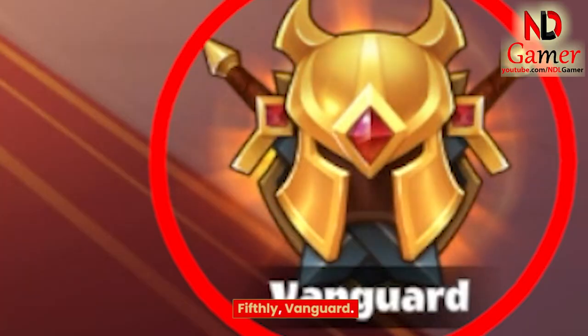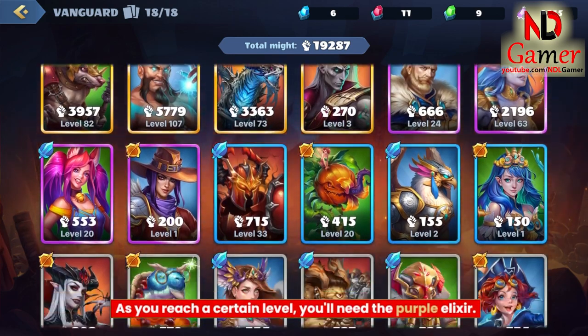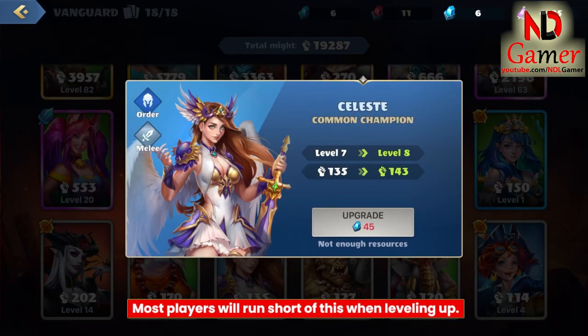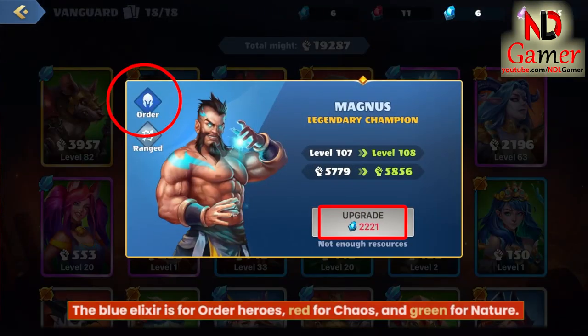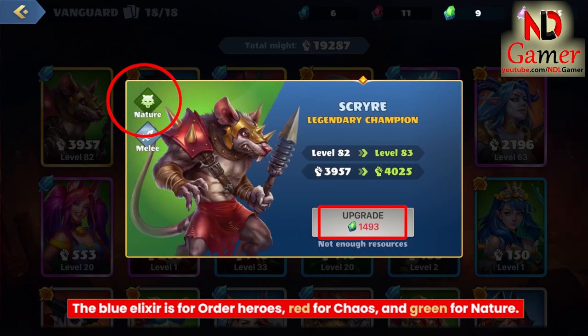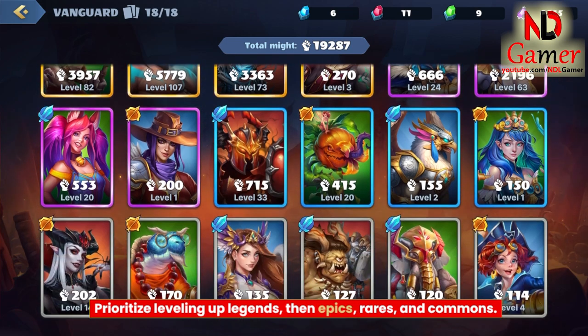Fifthly, Vanguard. This is where you level up heroes within troops. As you reach a certain level, you'll need the purple elixir. Most players will run short of this when leveling up. The blue elixir is for order heroes, red for chaos, and green for nature. Prioritize leveling up legends, then epics, rares, and comets.